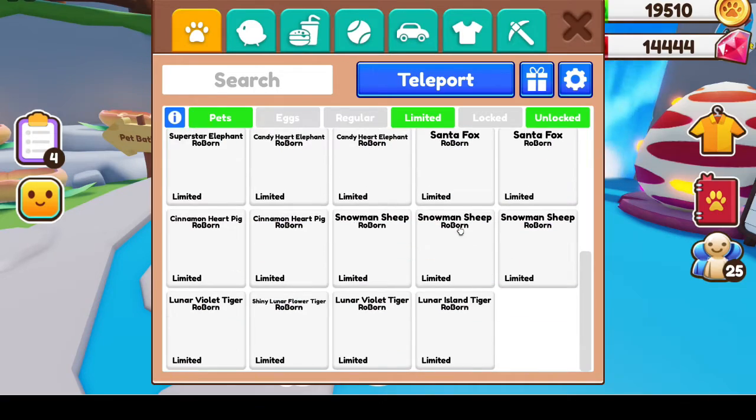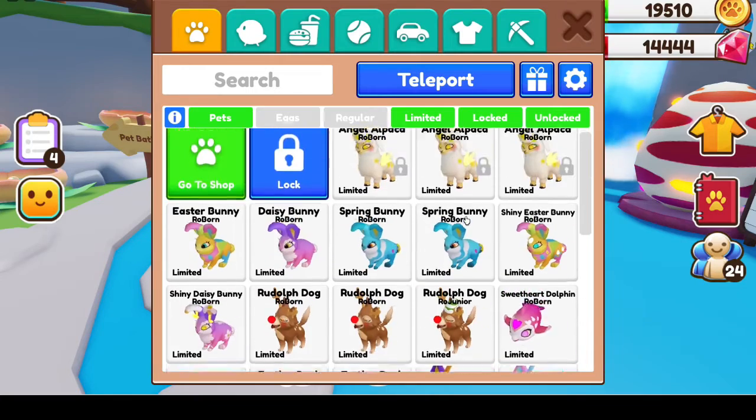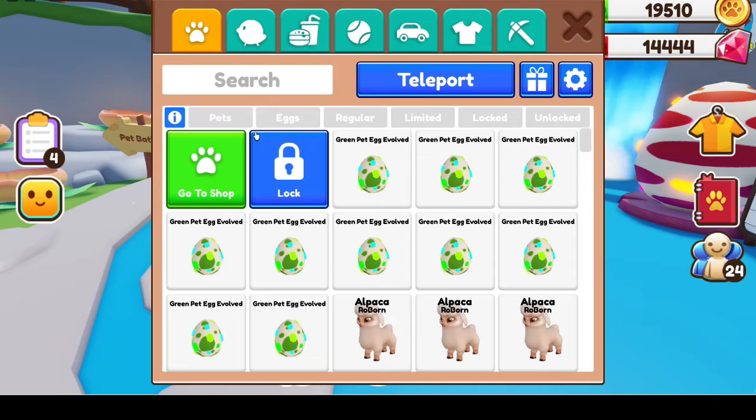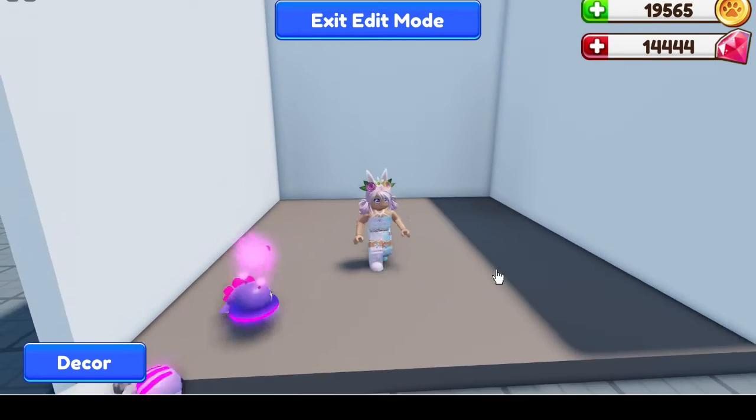If I go to unlocked and limited, or click locked and unlocked and limited, you notice that it changes what it shows you. This is one of my favorites — I can click eggs and I don't have to keep searching for my eggs when I hatch them because I usually hatch a lot at once.